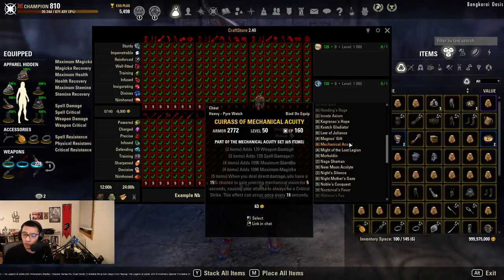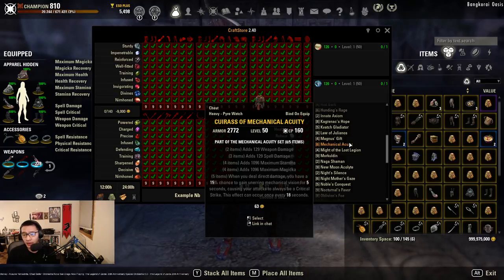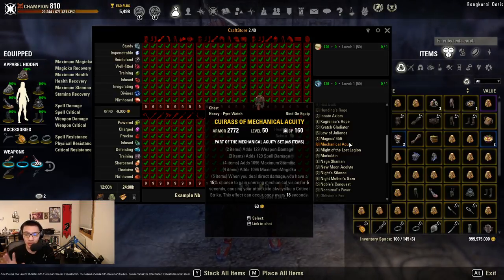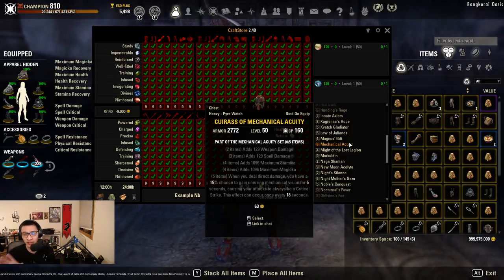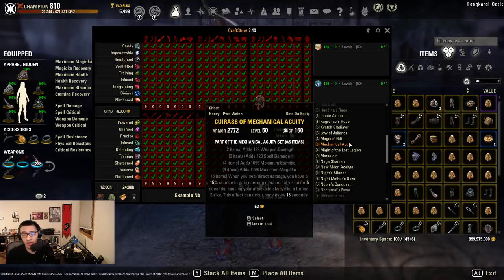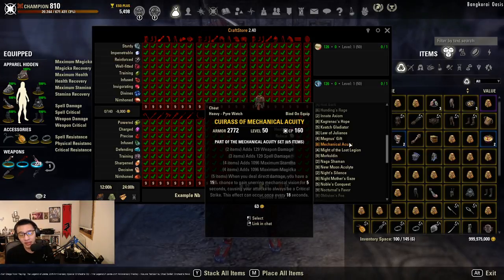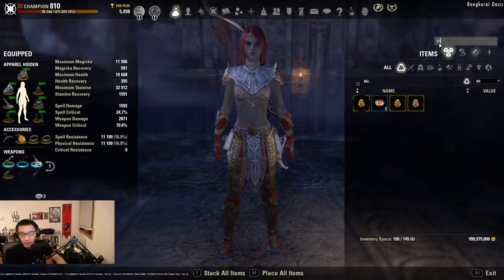Mechanical Acuity is another DLC set from Clockwork City, requiring 6 traits to craft. Like Hundings Rage it does not have additional physical penetration, and the 3-piece bonus only adds spell damage which isn't useful for us. However, the 5-piece gives you a 100% chance to crit for 5 seconds every 18 seconds on direct damage — not limited to melee range — so you can get the proc on a bow build. If you time your big damage abilities like Ballista with this window, it can result in a huge burst DPS bonus. It's not very common but a fun set to play around with.